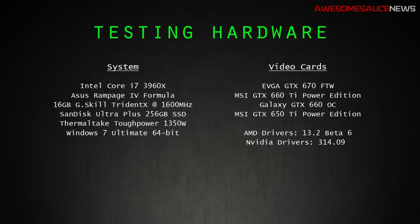For my testing hardware, I am still borrowing the Core i7-3960X, and the Asus Rampage 4 Formula as well, along with 16 gigs of G-Skill Trident X RAM. The video cards I'm using — once again, this is a GeForce GTX special video. So don't worry if you have an AMD card, I will be getting to those soon. I have an EVGA GTX 670 for the win, an MSI GTX 660 Ti Power Edition, a Galaxy GTX 660 Overclocked, and an MSI GTX 650 Ti Power Edition as well. And as you'll notice, all of these cards are factory overclocked.